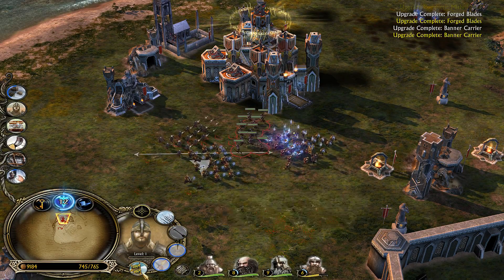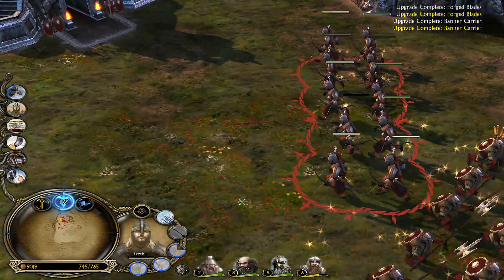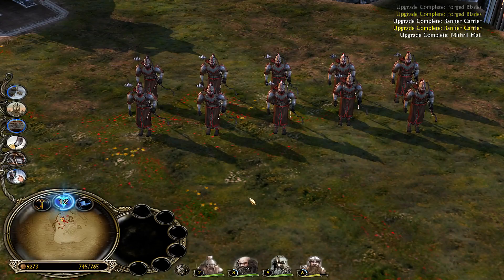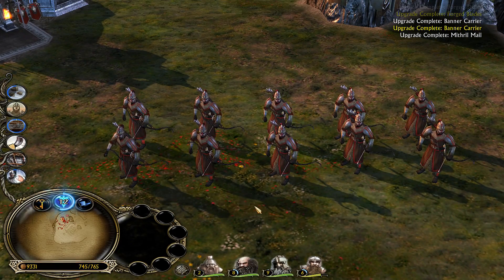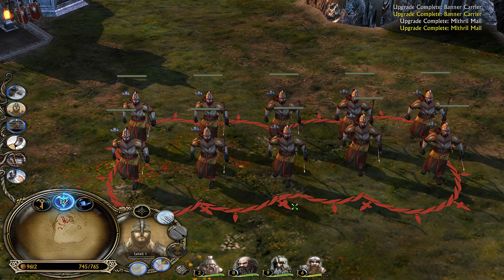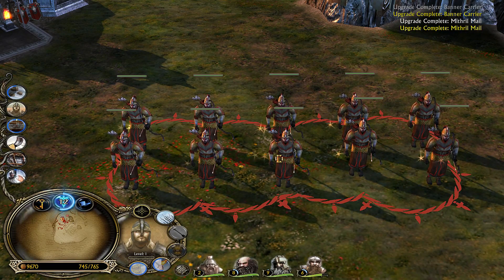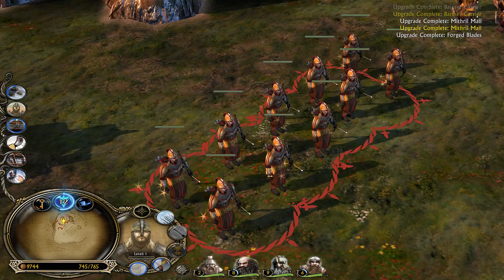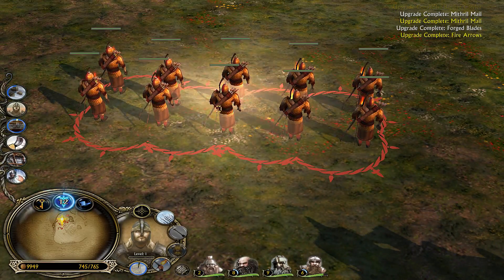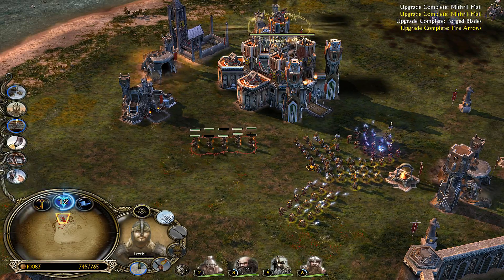So we need Men of Dale with heavy armor of course — let's see what that looks like. And there is the Men of Dale armor upgrade. It's like a nice trim at the bottom, some shoulder pad coloring, helmet coloring, and a back chest piece kind of like scale armor. Looks real nice.